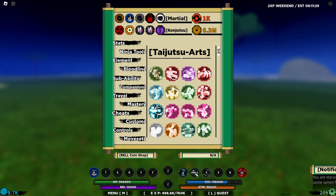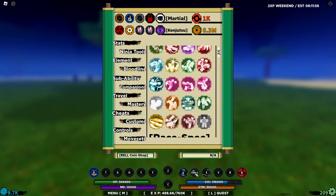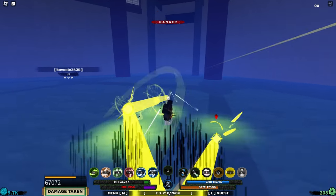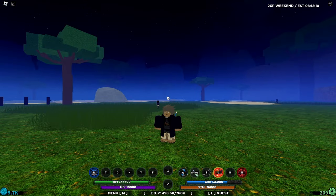The martial arts taijutsu auto-dodge only has like 4 seconds, which is basically a worse version compared to any auto-dodge you can use from Bloodlines. Because if your enemy uses Minika the 3rd, they can basically bypass it, so you will still be able to get damaged.